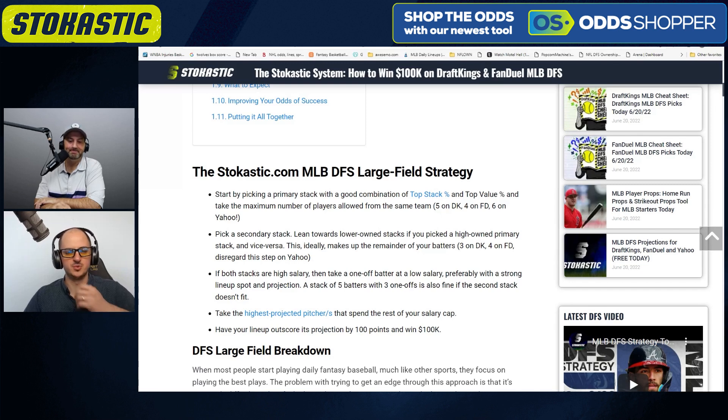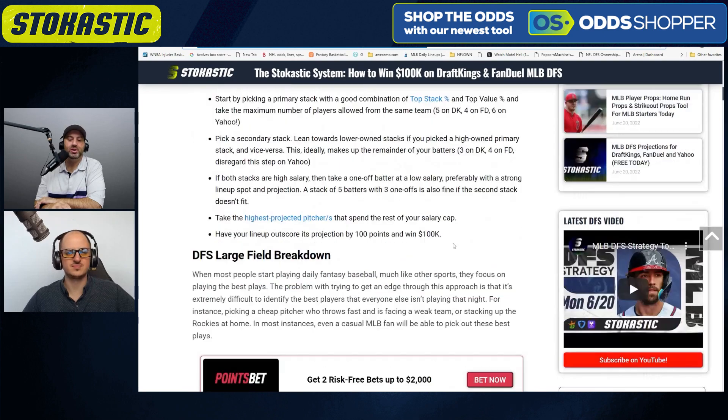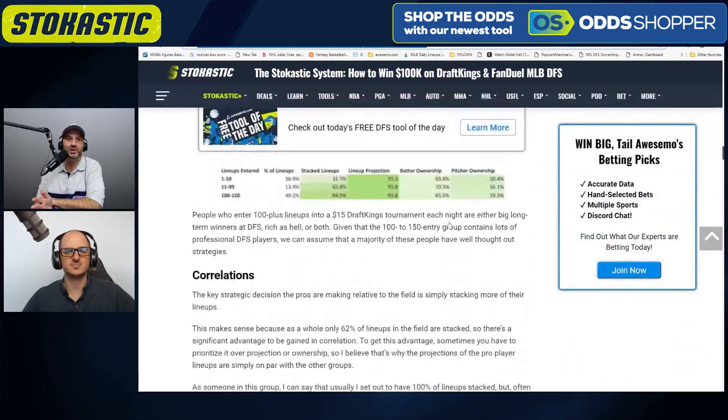Each site has a maximum number of players from the same team — five on DraftKings, four on FanDuel as far as batters. Our advice: pick one of our top stacks of the day and take the maximum number of players from that team to begin with. Then pick a second stack. If you picked a popular stack for your first, maybe go a little more contrarian for your second, and vice versa. Then pick the best pitchers you can get. Follow those three steps and you're going to have a really awesome lineup. That's when one-offs come into play when you can't fit it together.